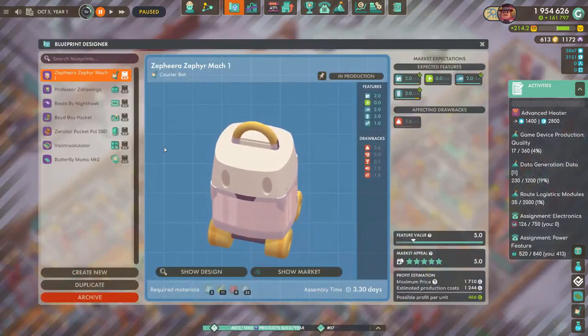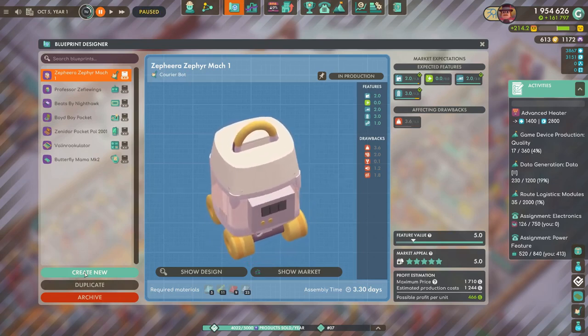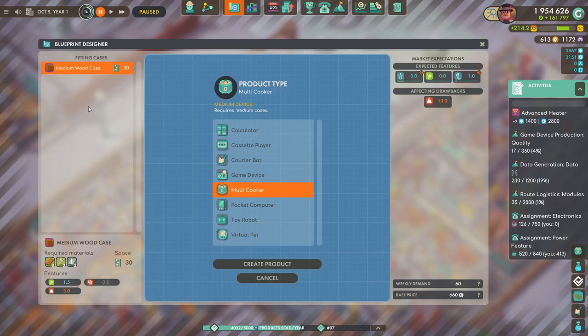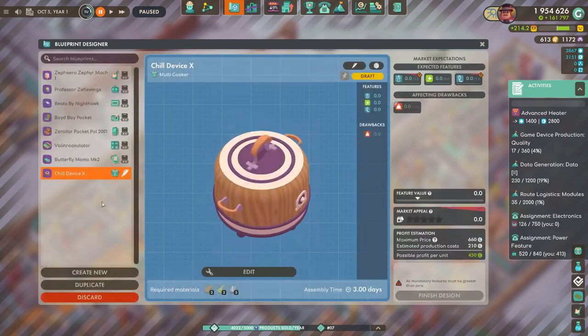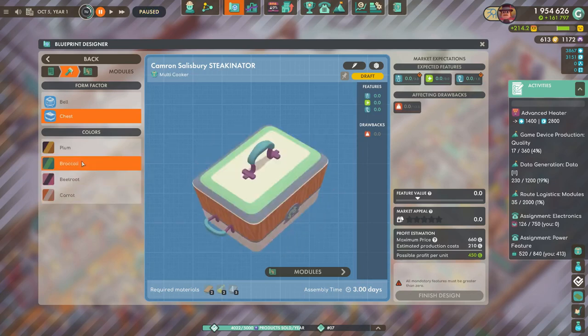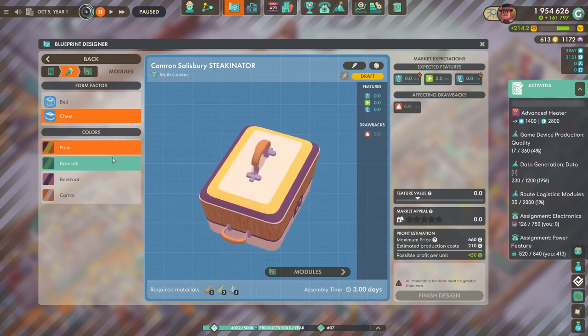Right, so let's design something here. We're going to create a multi-cooker — you have to use the medium cases and a cooker made out of wood, but nothing wrong with that. We're going to call this the... The Cameron Salisbury Steakinator! That looks more steak-shaped. Not really a fan of the colors — go with the green.